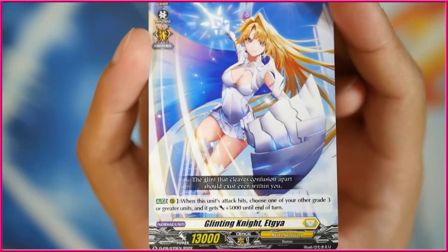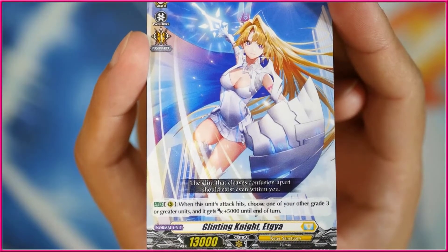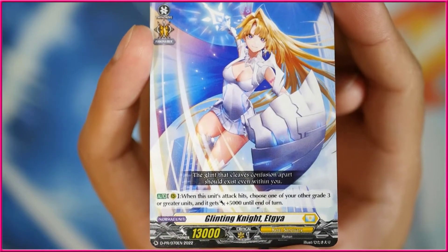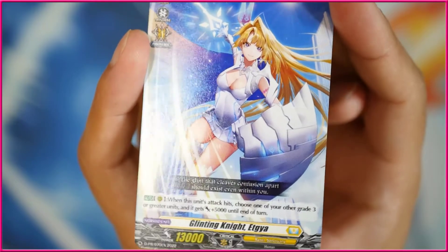Last promo pack here is going to give us another new card. I really thought that these promo packs were just the same as before, but I'm kind of happy that they're actually all new. This is Glittling Knight Etgeia. When this unit attacks, it's a grade 3, and it hits — choose one of your other grade 3 or greater units, and they get 5k at the end of the turn. Art is nice, but not so much. Anyways, onwards to the main event here.